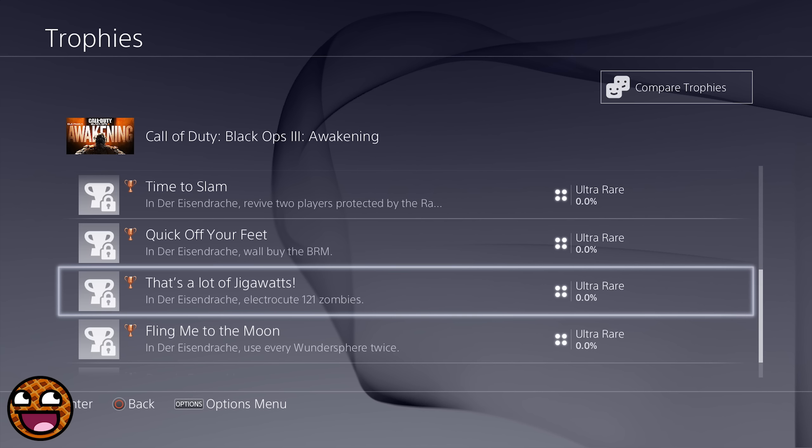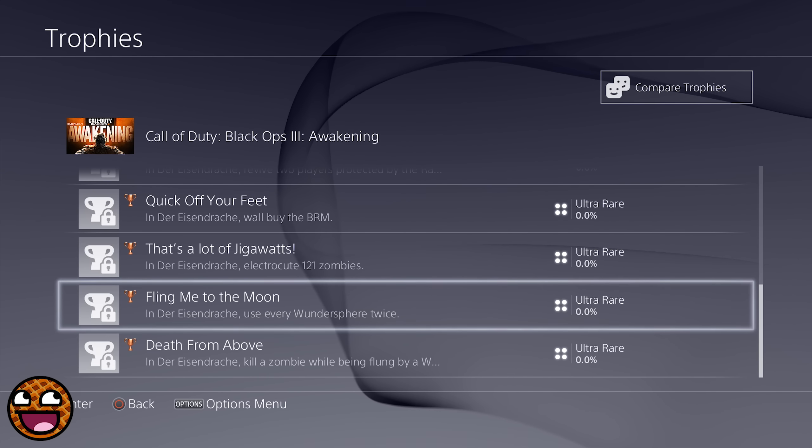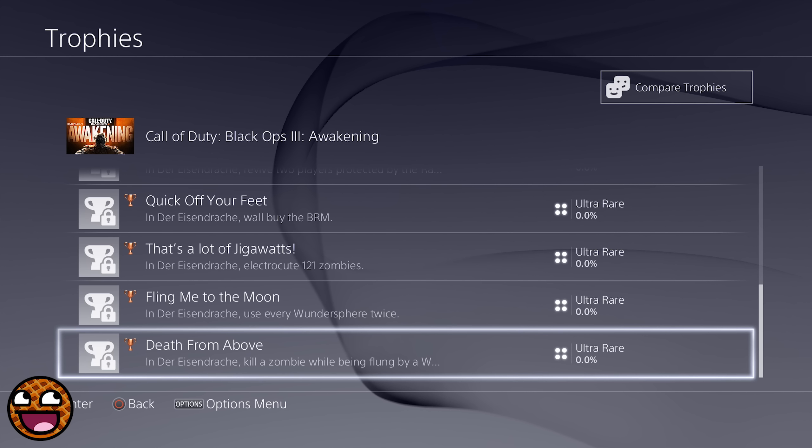Next up we have Fling Me to the Moon. In Der Eisendrache, use every Wondersphere twice. Sounds like we're going to be able to fling ourselves all over the map, similar to the jump pads on Moon — very exciting, can't wait to use those. Death from Above is the next trophy: in Der Eisendrache, kill a zombie while being flung by a Wondersphere. We have to slay some zombies while we are in the air. I'm just imagining myself with the upgraded ancient bow jumping in the Wondersphere, getting thrown up over the map, and then sniping some zombies with it from above. That would be so cool.